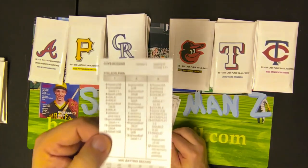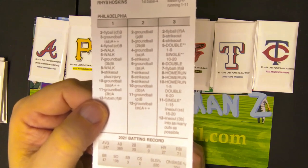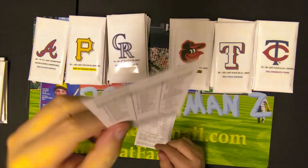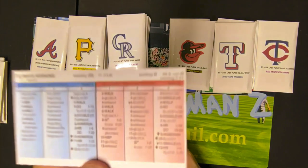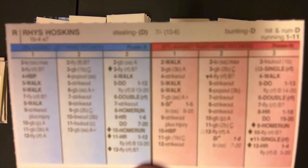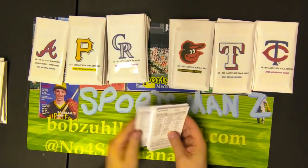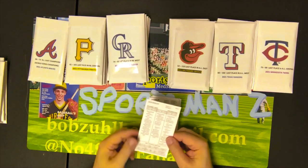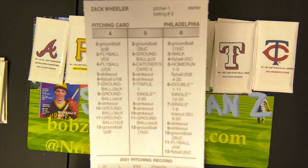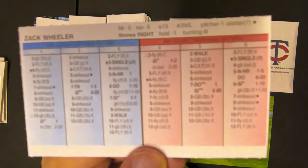The second-to-last guy we're gonna look at on the Phillies is Rhys Hoskins. There he is — he hit .246 but the front of the card shows he had some home run power and a pretty good front of the card. And this is the back of the card — Mr. Rhys Hoskins. And the last guy we're gonna look at on the Phillies is one of their acquisitions from last year, Zach Wheeler. There's the front and there's the back of Zach Wheeler's card.